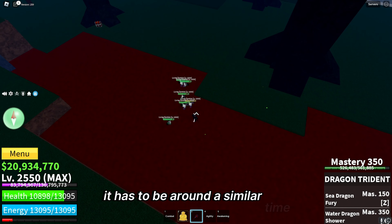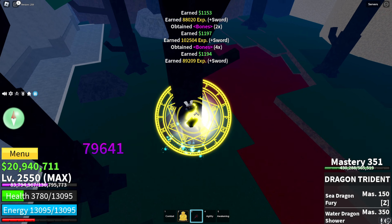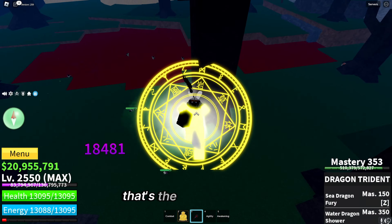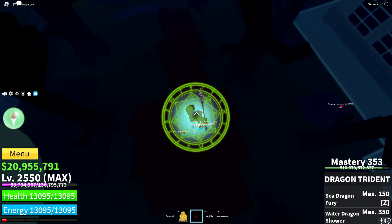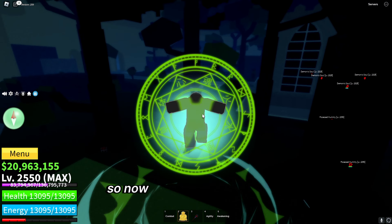They all have to be killed at around the same time — it can't be just a bit before or after. If they spread out too far it won't count, so try again. Just tap them all once to aggro them, then lure them all into the center — they'll probably all teleport to you anyway. Then hit them all and your screen will go black. That's the first game done.